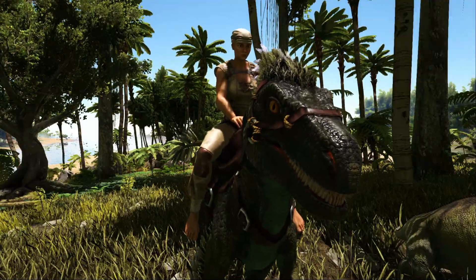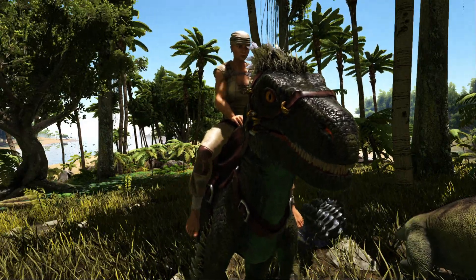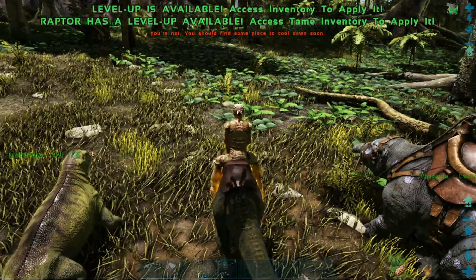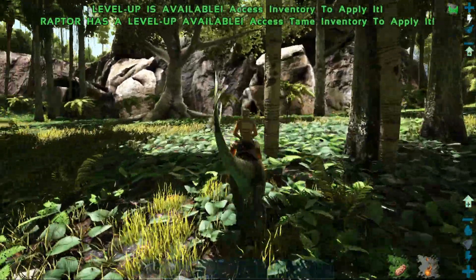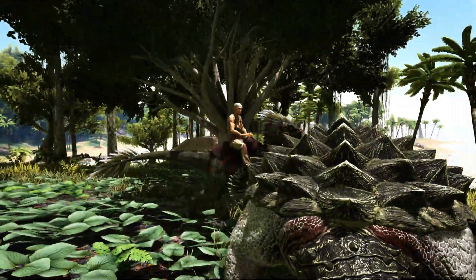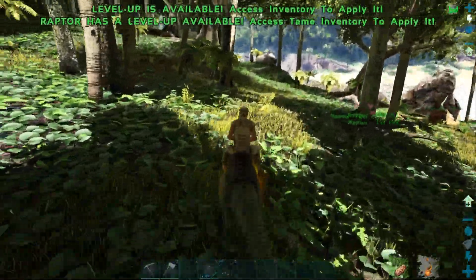A reason why I would recommend the Raptor is that if you've leveled your character up and used all your points into health, or half into health and half into weight, and you've completely missed movement speed on your character — that means you are slow. Well, the Raptor is a pretty decent speed. I haven't leveled this Raptor's movement speed at all, but it's fairly quick, while my character is a little bit slower. So this Raptor is going to help you out of sticky situations, especially if you come across other Raptors or something you just need to get away from very quickly.